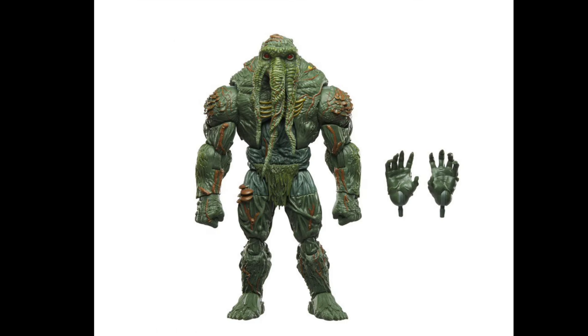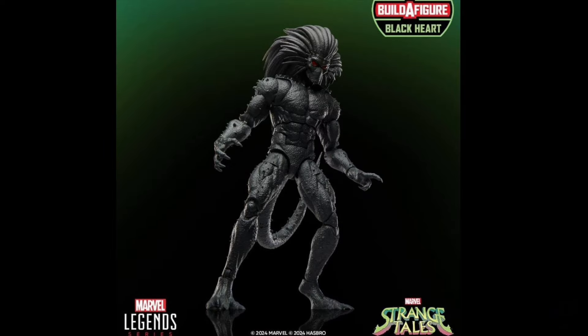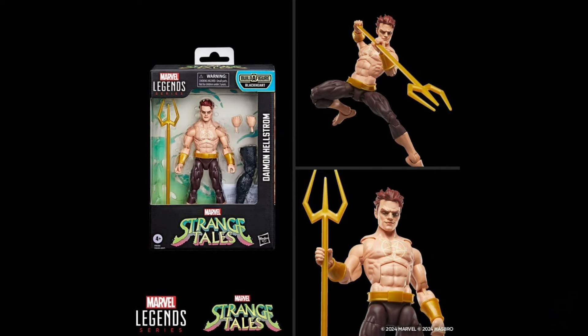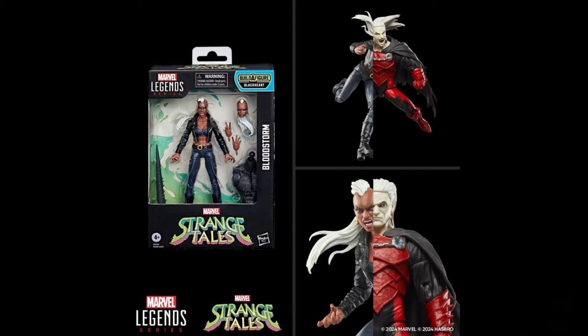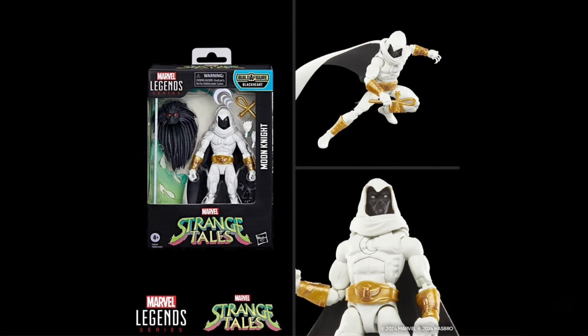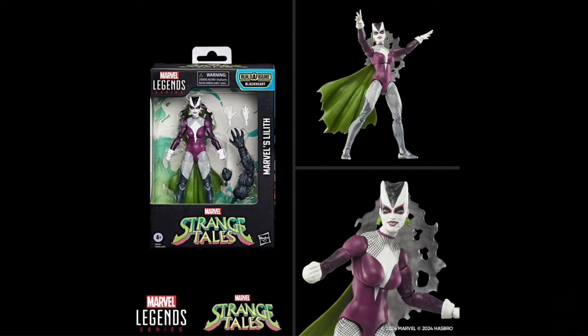And we got some Marvel Legends — Man-Thing, September 2024 and $40 bucks. Scar Son of Hulk, August 2024 and $40 bucks. Then we got some Strange Tales Blackheart Build-A-Figure Wave — all November 2024 and $25 dollars each. First up we have Brother Voodoo, Damon Hellstrom, Dracula, Bloodstorm, Moon Knight, Weapon of Vengeance, and one of the cool characters I like — Lilith.